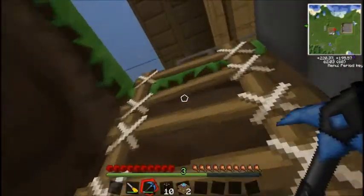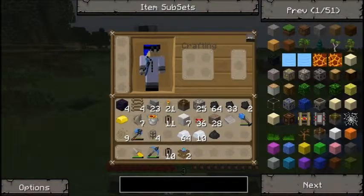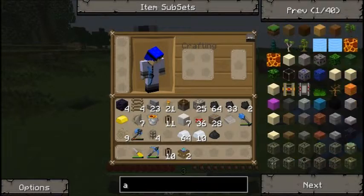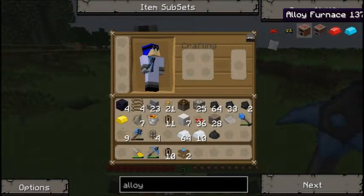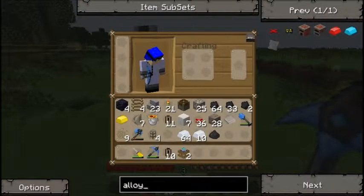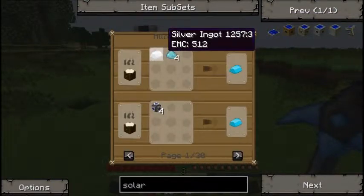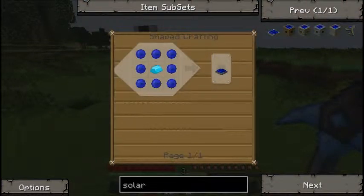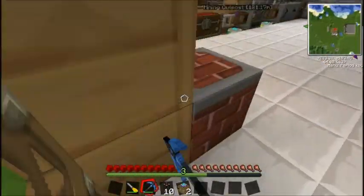Today what we're going to work on is, I think, a little bit of bluetricity. To do that, we're going to need an alloy furnace — oh, we already have one. We're going to need solar panels, and to do that we need blue alloy, which is silver ingot and some nickelite. We're also going to need to make blue doped wafers, which I'll show you how to make in just a minute.